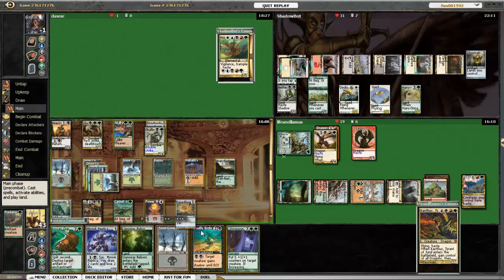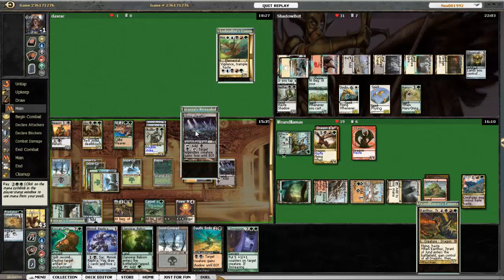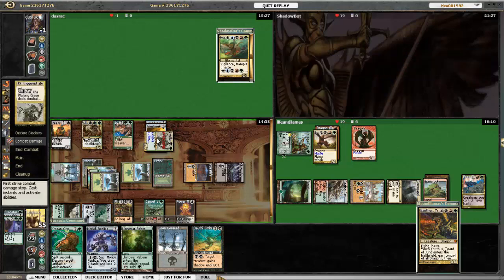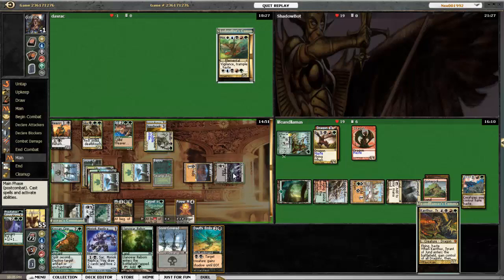I draw Dauthi Embrace and Increasing Savagery. I pick up Shizo so I can get Skullbriar through — he's big enough now that if unblocked he can kill people. He's got double strike, very high power, fear from Shizo, trample, and lifelink. This way he can get past all the creatures Horde had. Horde's only black creature was Nether Spirit, and Nether Spirit has shadow, so it couldn't block me anyway. I went ahead and took Horde out, especially because he had Mana Reflection.